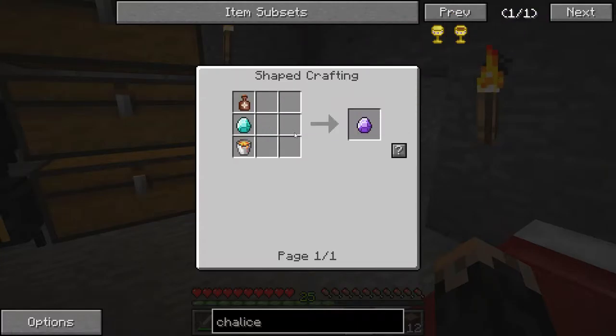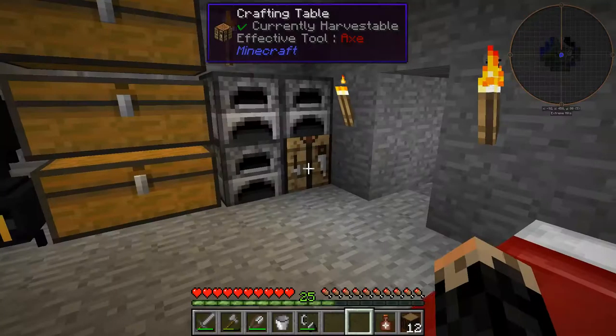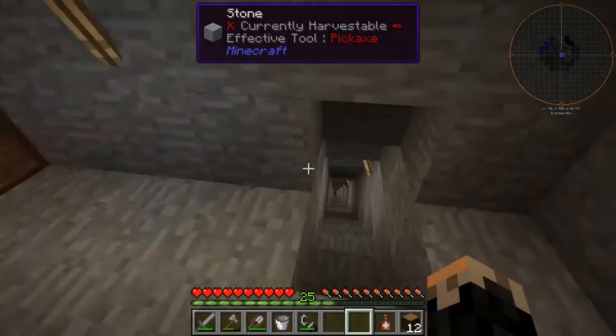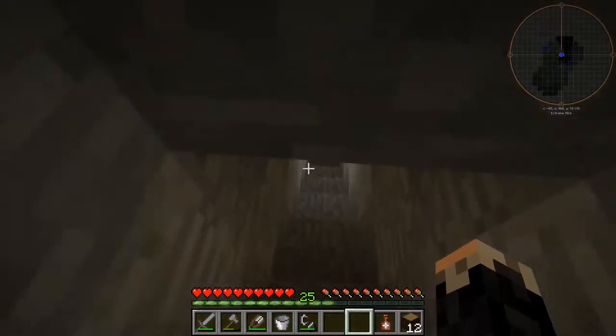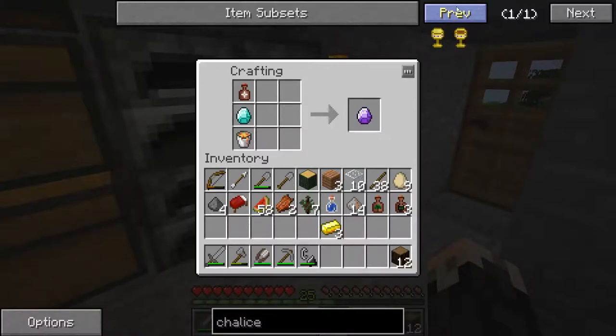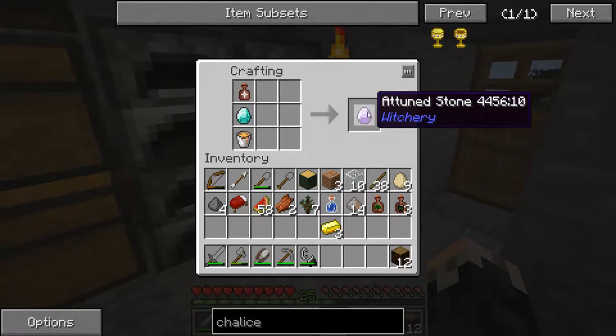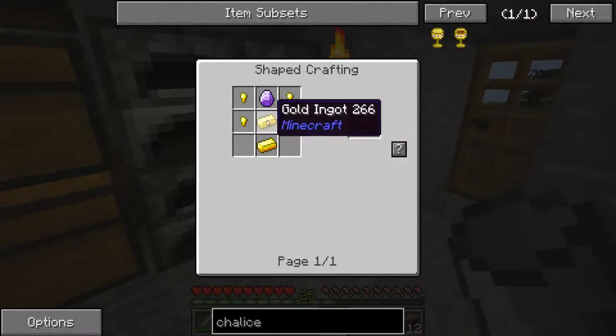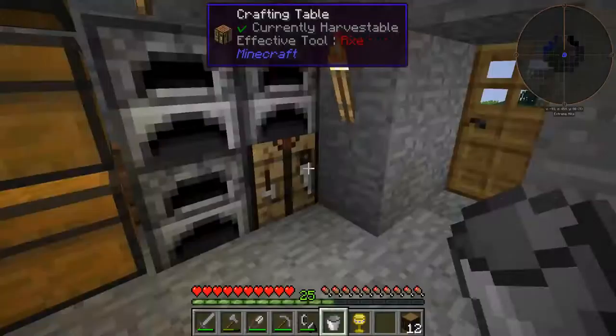What else do we need for the chalice? We're going to need a lava bucket. I have a bucket, and there's lava down here. I'm going to run down to Layer 11 — I know where there's a lava pool. We're back and we've got a bucket of lava, a diamond, and a whiff of magic, which makes a Toonstone. These are used as an ultra-powered battery and as ingredients in crafting recipes. So: gold nuggets, gold ingots, a Toonstone — and that's a chalice.